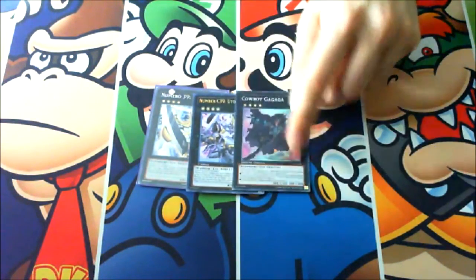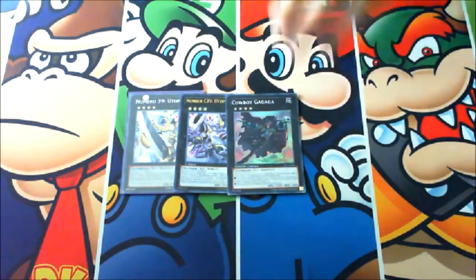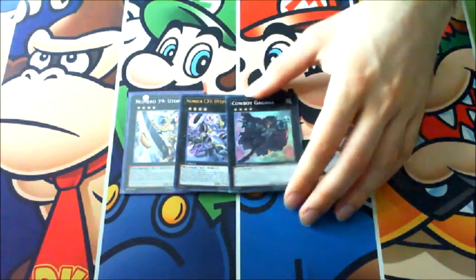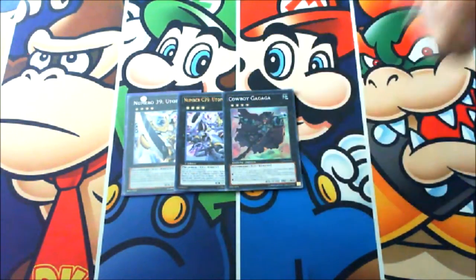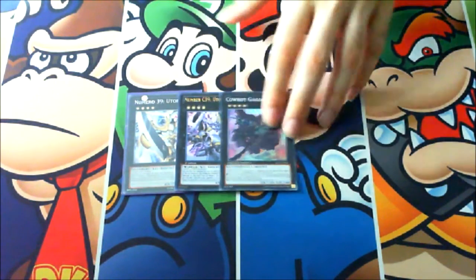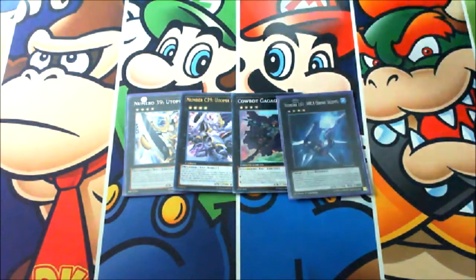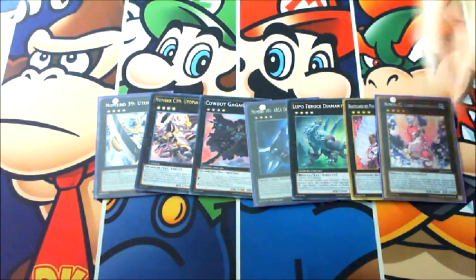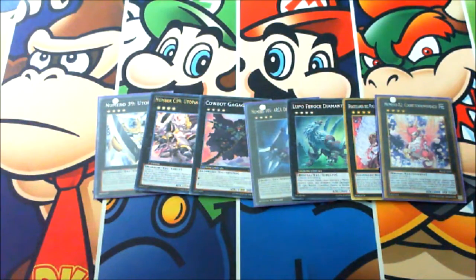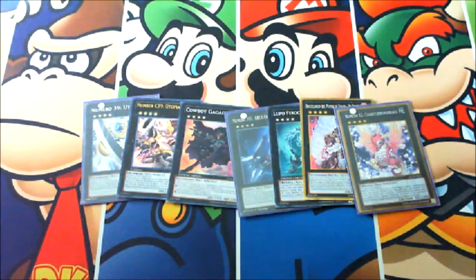For generic rank 4s, we got the Utopia package, which is supposed to include Utopia Lightning. One Gagaga Cowboy because if you have space in your extra deck under the new regulations and time limits, you can win in game three with it. Then one Number 101 Silent Honor ARK, one Direwolf, one Tiger King, and Number 82. You can play pretty much anything in these slots.